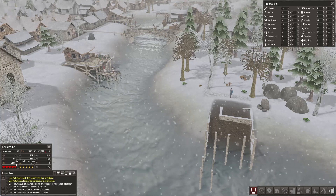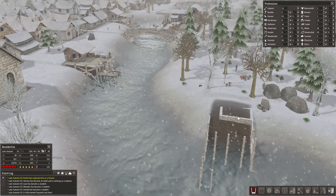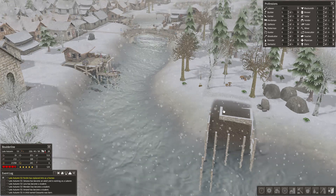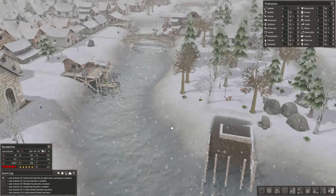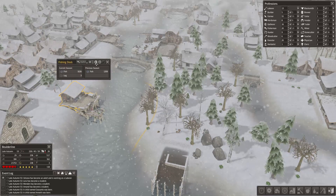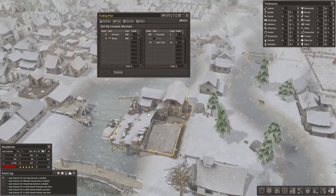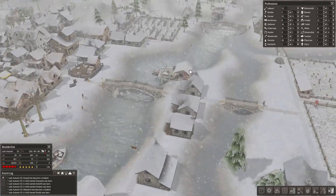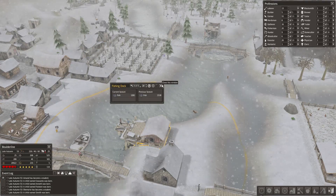It's late autumn when the first snows are beginning and the food surplus is at its greatest before it takes a dive next year. 21,000 food is a pretty big buffer. The fishing dock is on its way to completion and we'll have fishermen working there to help stem the tides. This fishing dock looks very efficient — 1,200 fish per season. A trader arrived with chickens and sheep, neither of which we need, so we'll dismiss them. The other dock is producing 1,500.